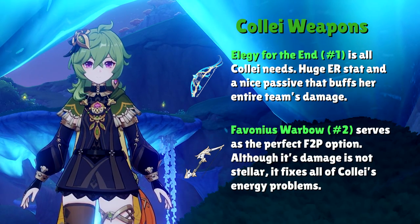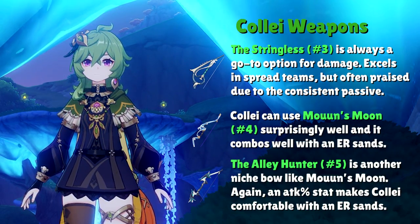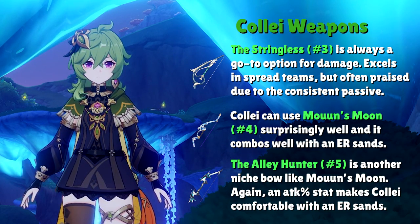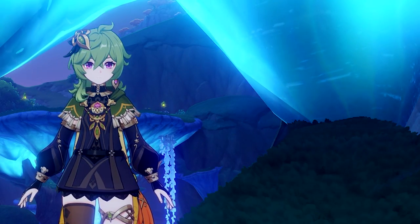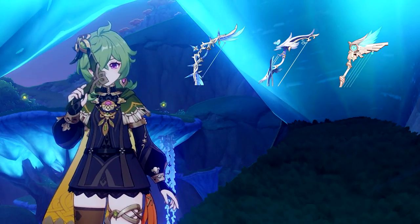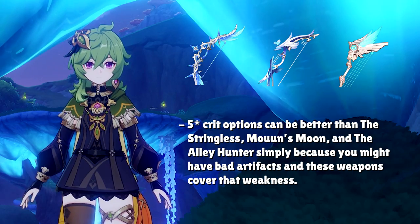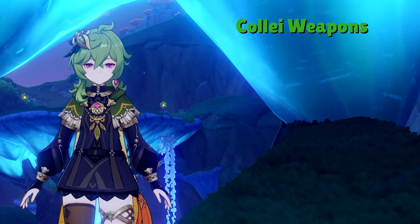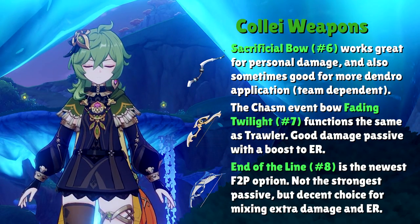Beyond those two standouts, the next best options for consistent damage are the Stringless, Mouun's Moon, and the Alley Hunter. All three are solid with the 4-set Deepwood Memories and an ER Sands. The Stringless gets noticeably better on teams focused on Spread reactions, but otherwise these three are quite comparable. Crit-stat bows like Polar Star, Aqua Simulacra, and Skyward Harp can outperform the 4-star options simply by making Collei easier to build, not because of kit synergy. Further down the list: the free-to-play End of the Line fishing bow, the Chasm event bow Fading Twilight, and Sacrificial Bow — all viable ER options worth considering.